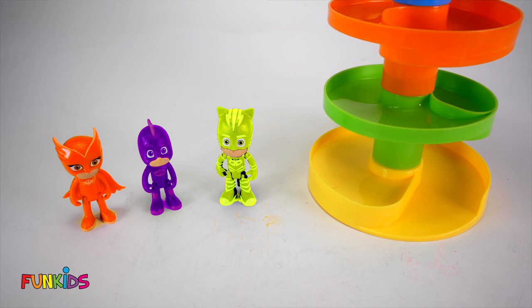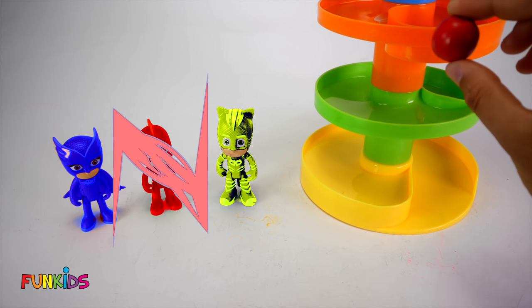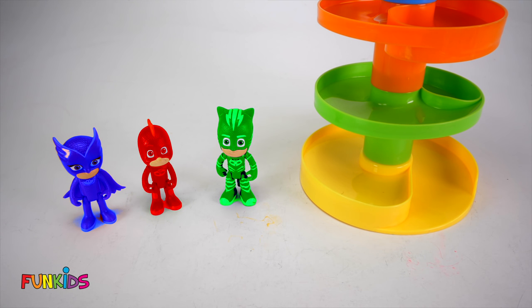All right, well, let's change their colors again. Here comes a gumball for Owlette. This is a blue gumball. Now Owlette is blue like Catboy's supposed to be. That's funny. Let's get another color. We got a red gumball. This one is for Gecko, so now Gecko's red like Owlette's supposed to be. Now let's try Catboy. We got a green gumball, so now Catboy's green. They just swapped colors because Owlette's supposed to be red but she's blue like Catboy, and Gecko's supposed to be green but he's red like Owlette, and Catboy's supposed to be blue but he's green like Gecko.